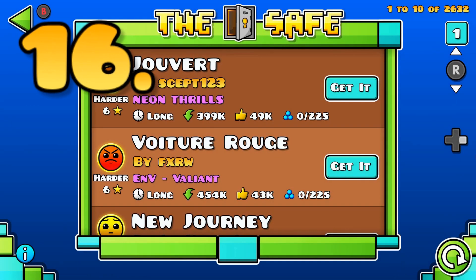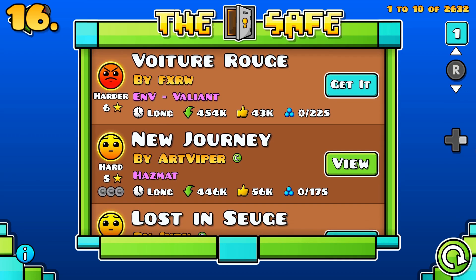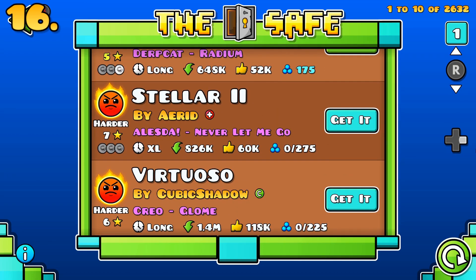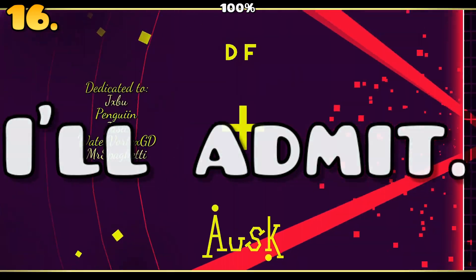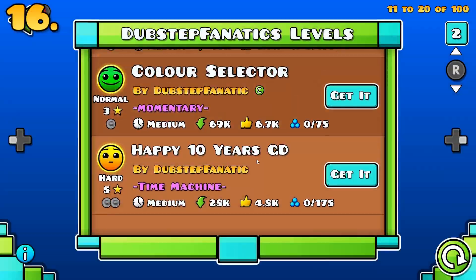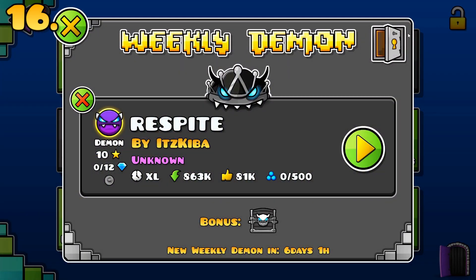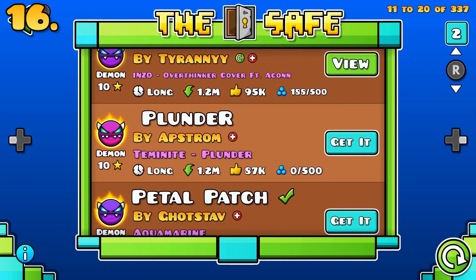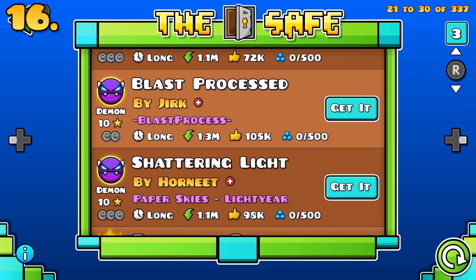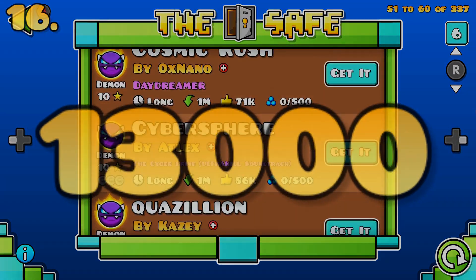We now have the ability to see old daily and weekly levels, which is very cool and something I've been asking for. However, now that it's in the game, I have a few things to say. The main reason daily and weekly levels are even played is to acquire more stars than possible with a singular level. While we can see these previous levels, we can't actually acquire extra stars from them, which sucks for many new players who want to grind to the top of the leaderboard. The average level is about 5-star difficulty, and there have been over 2,600 daily levels — that's about 13,000 stars that a lot of people simply can't acquire anymore.